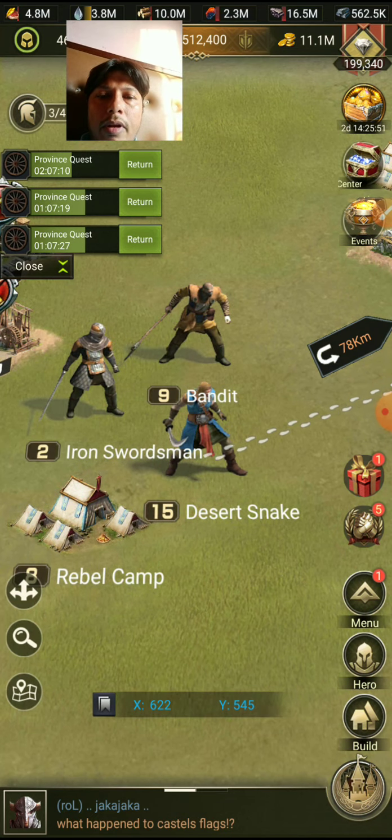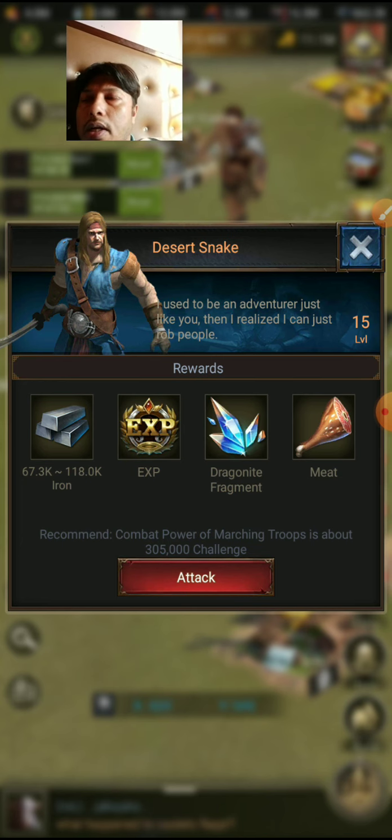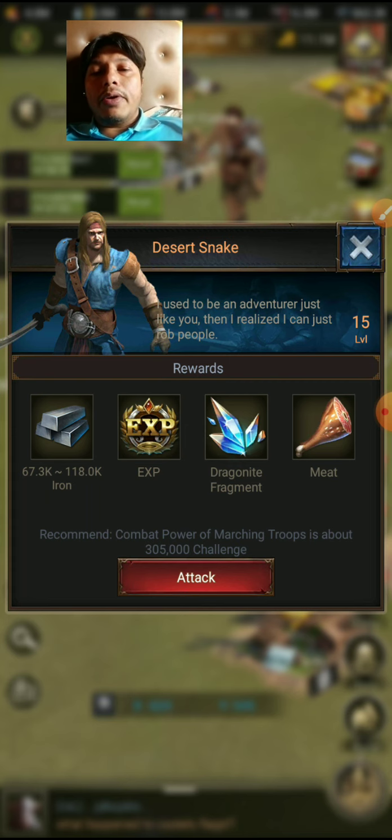This is a level 15 Desert Snake — someone else is coming to kill it, which shows how important it is. Desert Snake is very important because it gives us iron, and iron is the one resource that is always, always in need by all players. For troops, buildings, research — everything requires iron. There is a lack of iron everywhere, so killing Desert Snake will recover our iron problems.